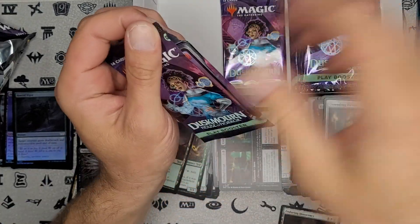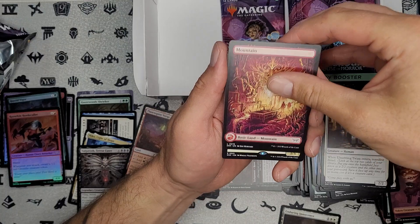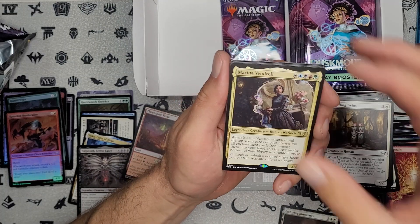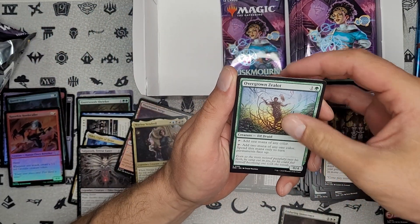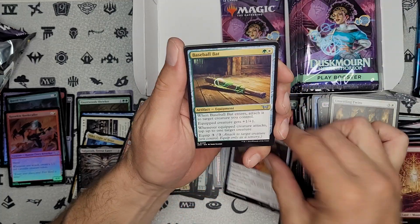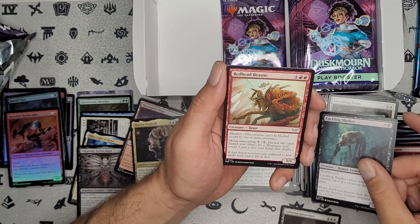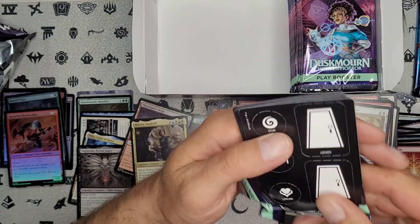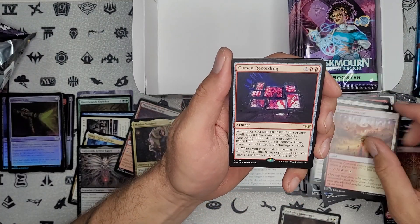Two packs left in this stack. This is definitely going to be a longer video. Gizmo's back. And our foil and full art land and our rare — very cool. Another five-color commander — Human Warlock. I'll definitely be seeing what she does after the video is done. Another mana dork — Elf Druid as well. See if it's good enough to get into a mono green ramp deck. That staircase — reminds me of The Exorcist. One of the movies that did creep me out a little bit when I was younger. When she comes running down the stairs backwards — yeah, that creeped me out a little bit.